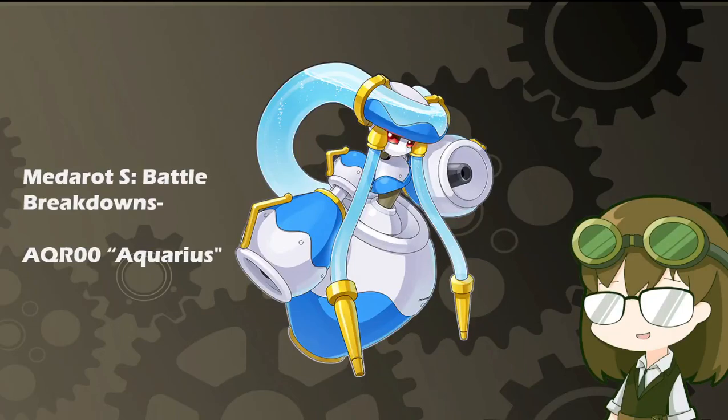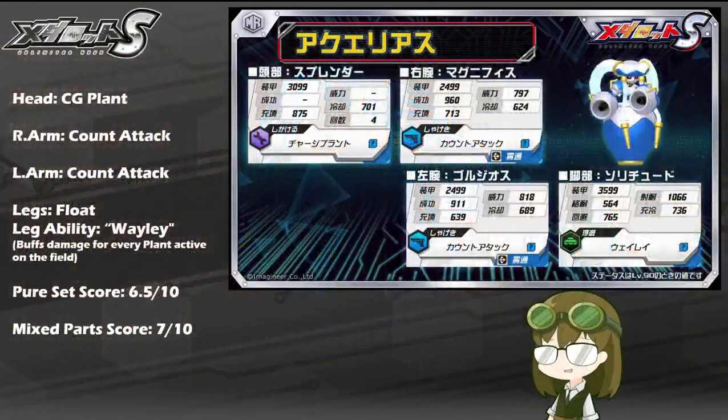Hailing from the stars as the water carrier she represents, it is AQR0 Aquarius, with a kit of Charge Plant, Double Count Attack, Float Legs, and the leg ability of Whaley. Similar to Taurus, who is debuting at the same time as an officially pullable gacha model, this is not the first time we have seen Aquarius, given that she previously appeared as an enemy NPC in story mode arc 3, which was geared largely toward Mediroth Navi and bringing back a lot of bots from the Zodiac series.